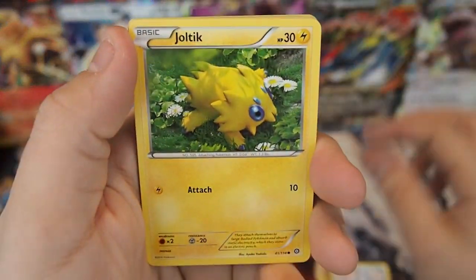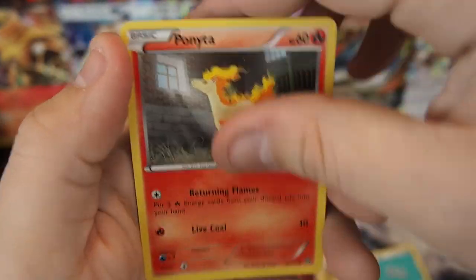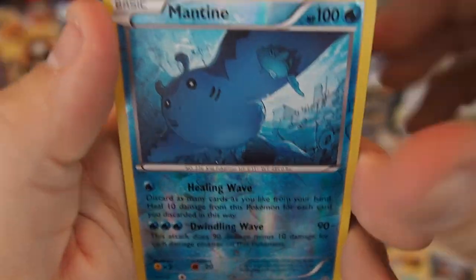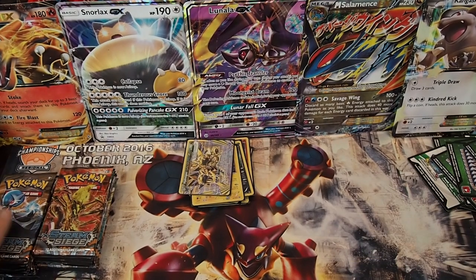Pack eighteen: Bergmite, Joltik, Mantine, Clink, Ponyta, Flaffy, Drifloon, Pokemon Ranger, Mantine, and a Galvantula regular rare. Looks like we're about halfway there.